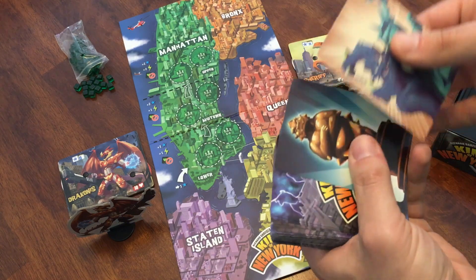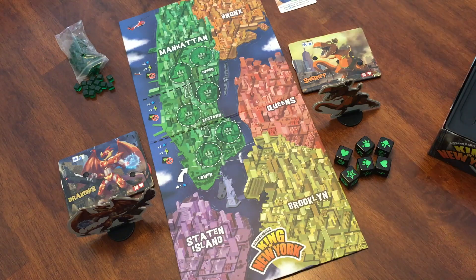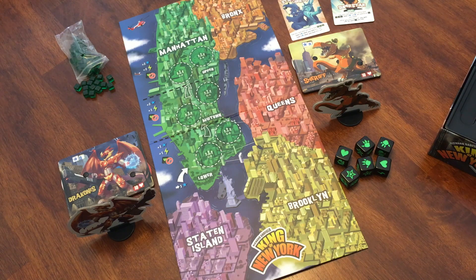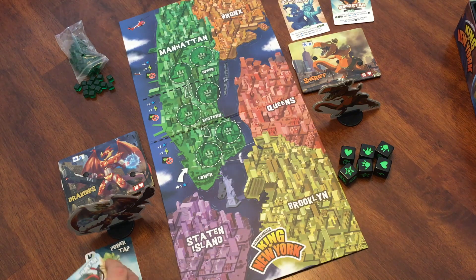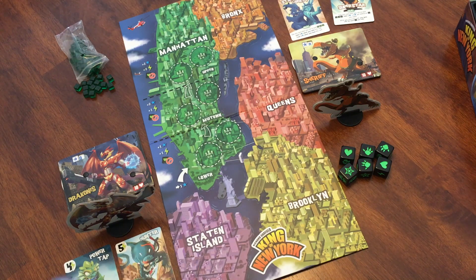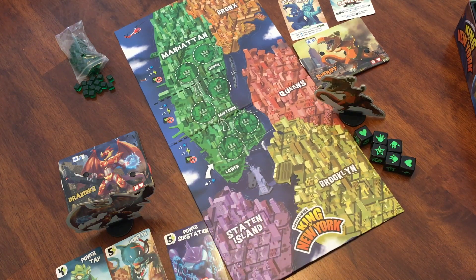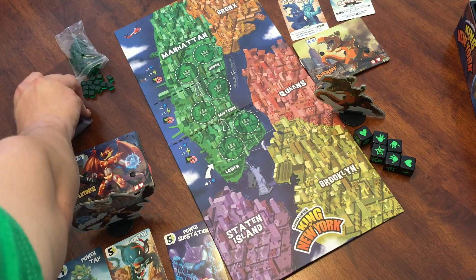Now we're setting up the star and the Statue of Liberty card. Those are special powered cards that allow you to gain victory points or get special power throughout the game. We are now setting up three cards from the deck — these are the power cards that you can purchase with those power cubes, and they give you special abilities throughout the game. We set the deck aside because once someone purchases one of those cards, we draw a new one from the deck.